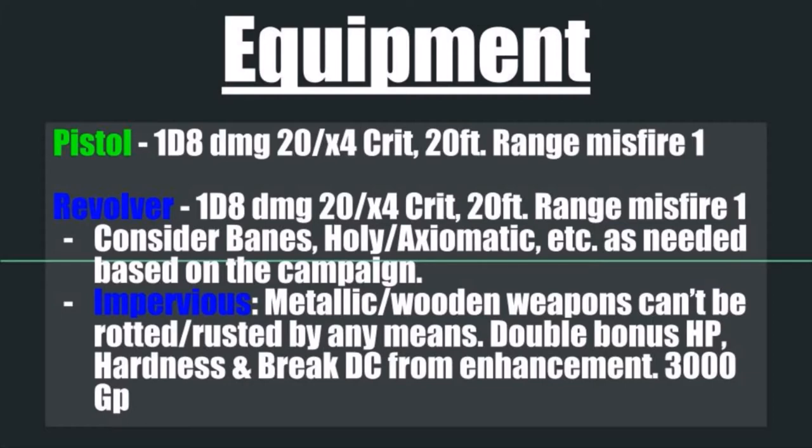The last enchantment I would recommend is Impervious. Metallic and wooden weapons cannot be rusted or rotted by any means. It also doubles their bonus hit points and gives a bonus to hardness and break DC from their enhancement score — so a +4 weapon gets a +4 bonus to each of those. It costs 3,000 gold pieces, so it doesn't count against any enhancement modifiers, meaning you can max that out with as many enhancements as you want. Given how expensive firearms are, you definitely want to keep them protected.